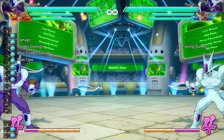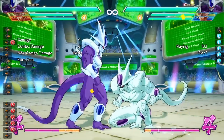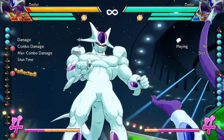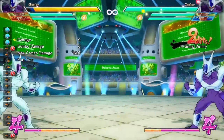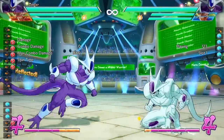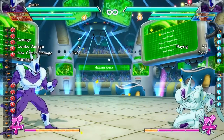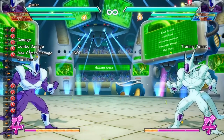But since there is a gap, that means you can also do stuff to beat out gaps, like a reflect. You can reflect the second hit of the auto combo, but you've got to be careful because the third hit of the auto combo kind of chases you down. So you have to reflect both the second and third hit to punish, just like so.